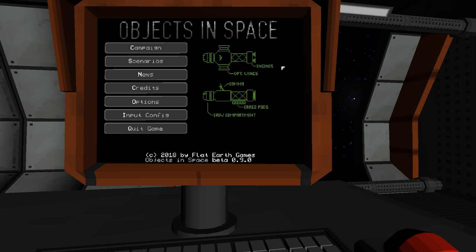We are the captain of a ship, free to do whatever we want. We can be a bounty hunter, a trader, maybe a smuggler, or a salvager, just making our way through this universe.